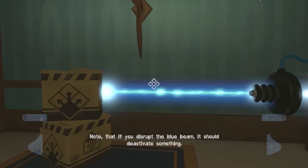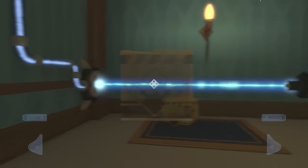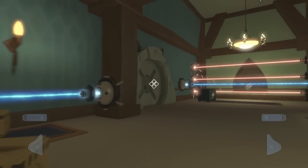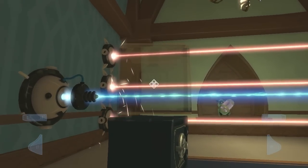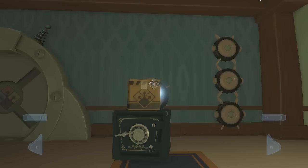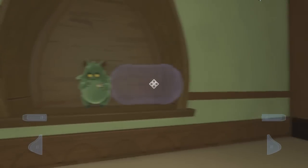If you disrupt the blue beam, it should deactivate something. My guess is that the blue beams are energy beams — that'll open that door. And if we put something in front of it to obstruct it, it will deactivate stuff — like those lasers. They're basically like the lasers in Portal 2. And thank you, Ike.